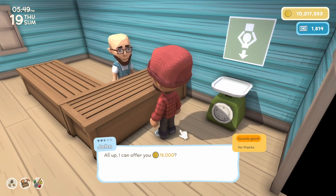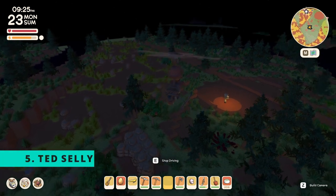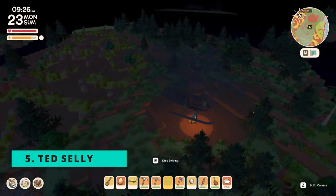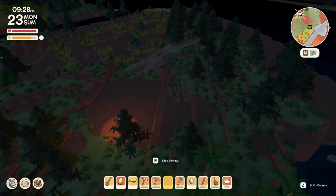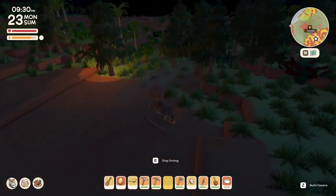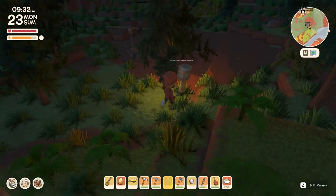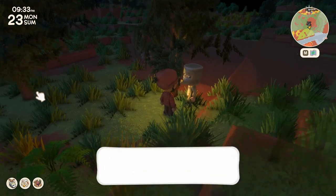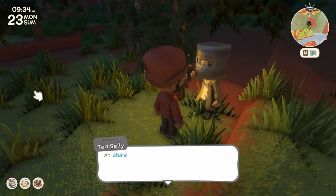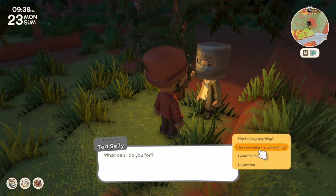For the fifth secret, there is another secret hunting gear vendor that wanders around your island named Ted Selley. Like Jimmy, there are a few requirements: you will need to have a hunting license of at least level two, and he only appears after 12 PM on Saturdays, Sundays, and Mondays. The chances of him spawning are about 20%, but if you're near him he will whistle to get your attention, so keep your ears open.